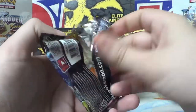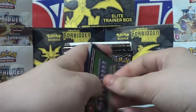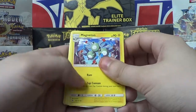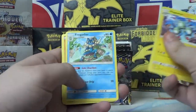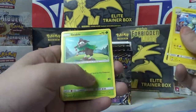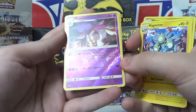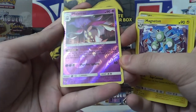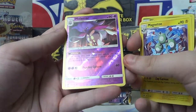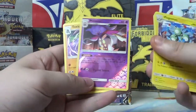Ooh, Cofagrigus — still not over this Cofagrigus. Got some Magneton, Slugma, Frogadier, Binacle, Rockruff, Gible, Flabebe again, Skiddo. Ooh, Malamar — that's another rare holo. Psychic Recharge: once during your turn before your attack, you may attach a Psychic Energy card from your discard pile to one of your benched Pokemon. The attack is a little much for 60, but the ability is well worth it. Got a cool Toxicroak for our regular rare.